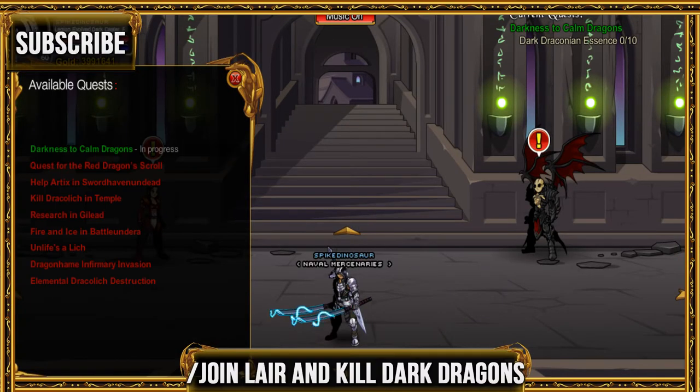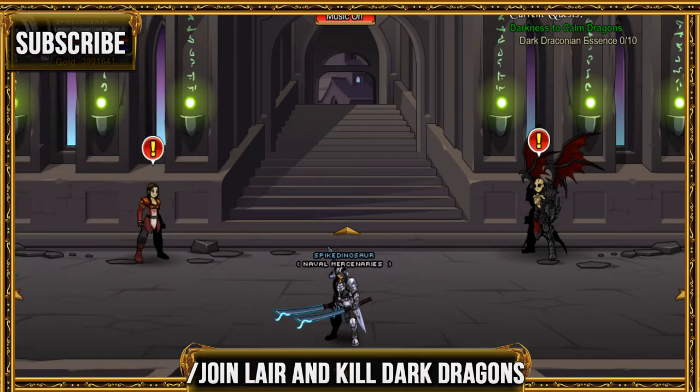For the next quest, go ahead and join there once more and kill the dark draconians. Pretty much go back there — whichever layer you want.